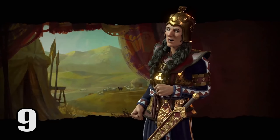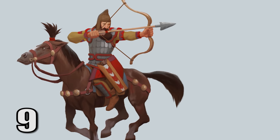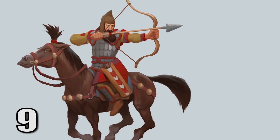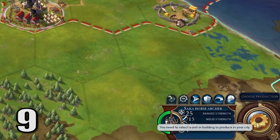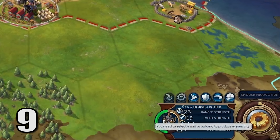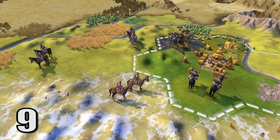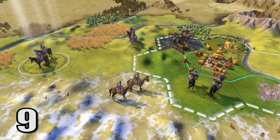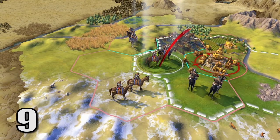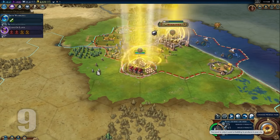Next up at number 9, Scythia's Sokka Horse Archers. These unique units only have one attack range, and their range strength isn't that strong for the classical era at 25, but there's one key component that makes these really powerful: their movement. They have 4 movement points, which is so crucial in the early game. They also don't require horses, somehow. And let's not forget, Scythia is able to build 2 of these guys for the production of 1.